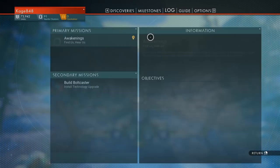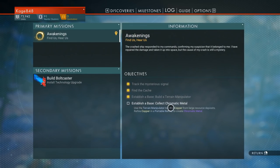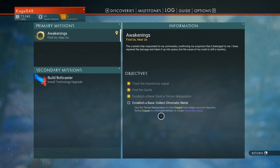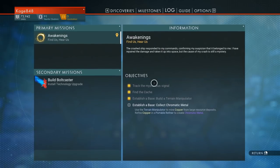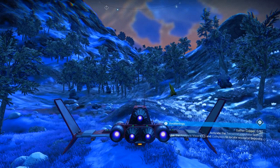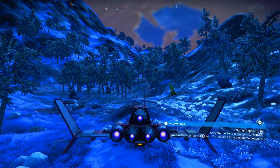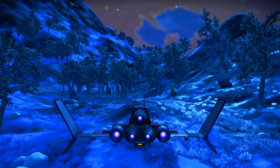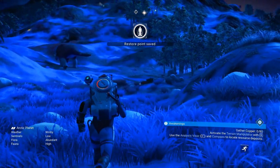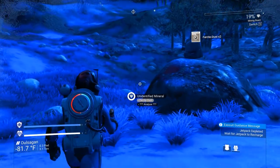Let's take a look. Establish a base — collect chromatic metal. Okay, so I just collected some, but how much do I have to collect? My overall awakenings quest is just giving me general stuff, but if you look on the bottom right-hand side — I need to gather 80 copper. So I guess I was like one copper off, which kind of sucks. There is some copper up there on the mountain — so I think I'm going to go get that. Let's see if we can get that without getting ourselves killed.